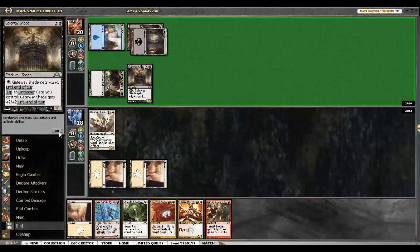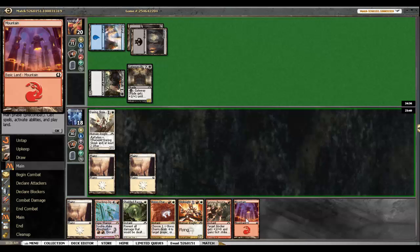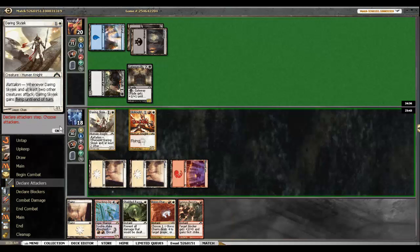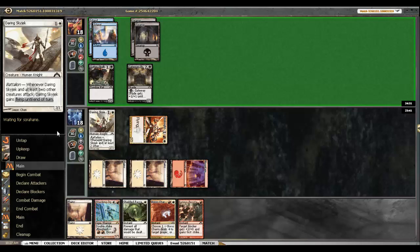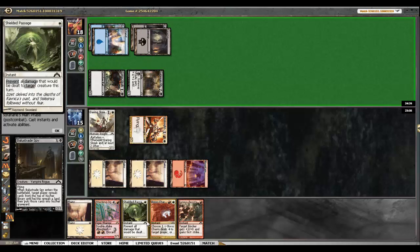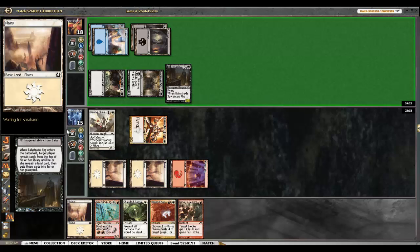Corpse block it. Gateway Shade — interesting. Red. Sky Knight Legionnaire and swing. I'm going to wait next turn until I can have Shielded Passage up. I don't want to waste a Boros Charm here, but sure, you can pump the Shade a couple times. I'll be able to get him with a Shielded Passage. Palustrate Spy — that's not what I was looking for.